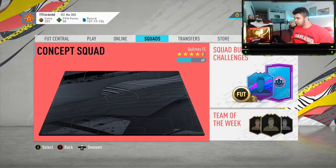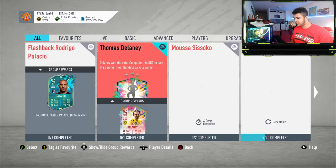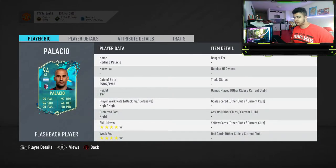Right then guys, let's have a look at what EA have dropped. They have dropped a Flashback of Rodrigo Palacio. That's an interesting card, you know. I used to play with Rodrigo Palacio in FIFA 14. This is a sick card.